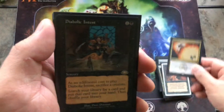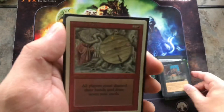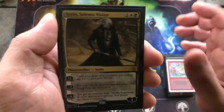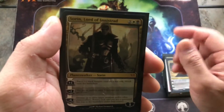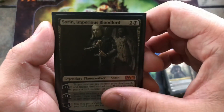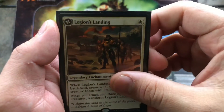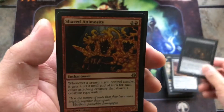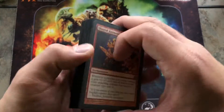Also Vindicate, Diabolic Intent — this one is going up from the new Magic 2020 — and Wealth of Fortune. That's all the sorceries. For planeswalkers, I've got Sorin Solemn Visitor, Sorin Lord of Innistrad, and Sorin Bloodlord. For enchantments, I've got Legion's Landing, Dictate of Erebos, Phyrexian Arena — one of the few card draw pieces in this deck — and Shared Animosity.